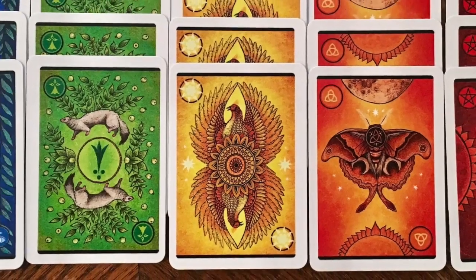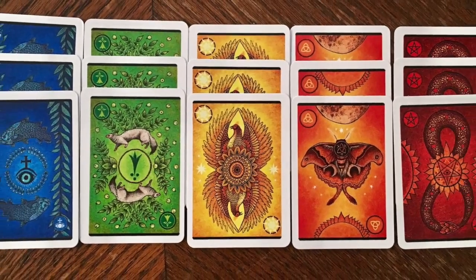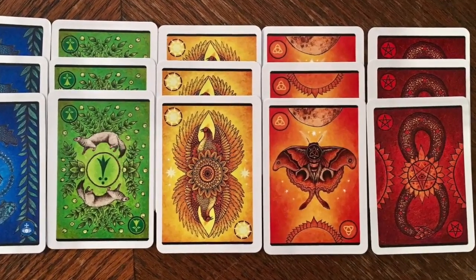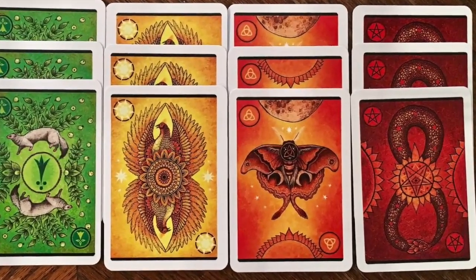Every player will start with a hand of 15 cards that consist of 3 cards of 5 different colors. These are called the Animal Spirit cards. You will use these cards each round and you will always get them back.